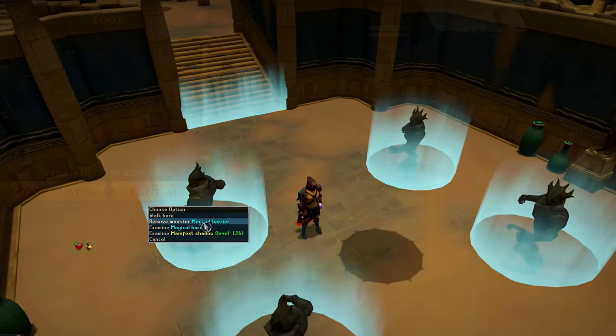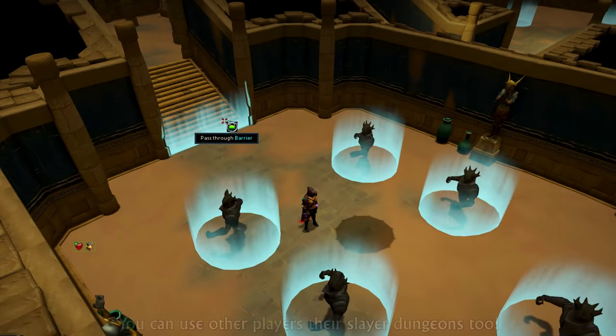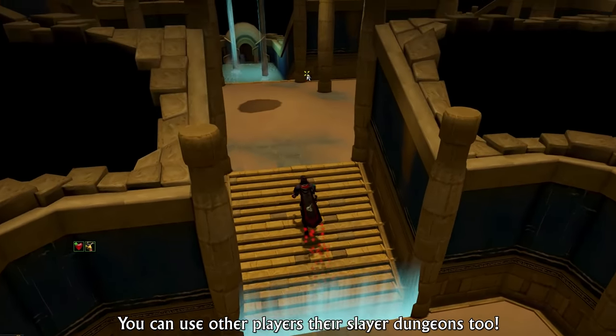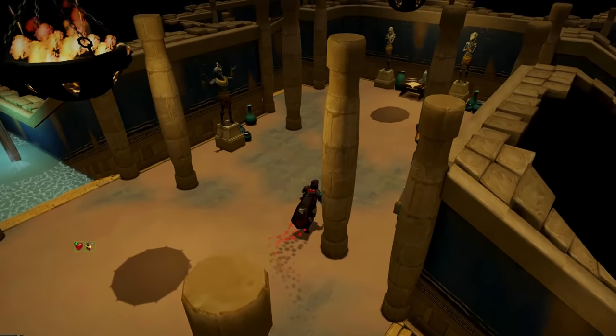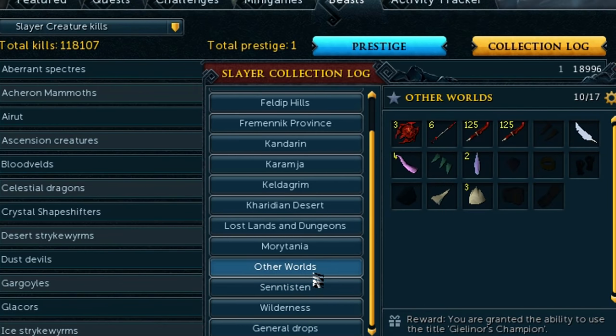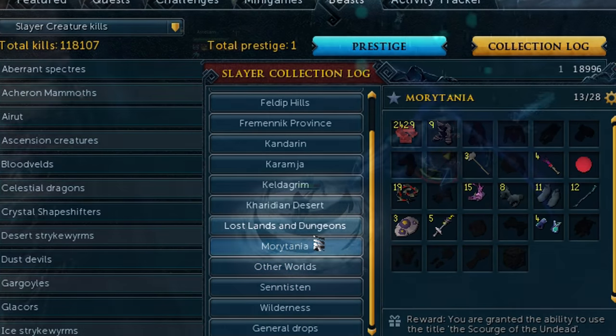At level 99 Slayer you unlock your own Slayer dungeon — given that you have Menaphos unlocked — in which you can place the majority of monsters in the game after capturing their souls using Ushabtis. We also have Slayer collection logs based on region, allowing you to obtain a unique title once completed.